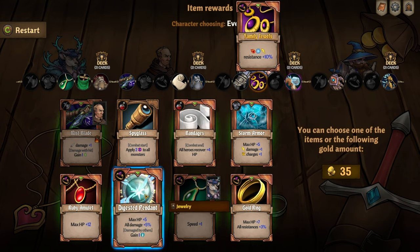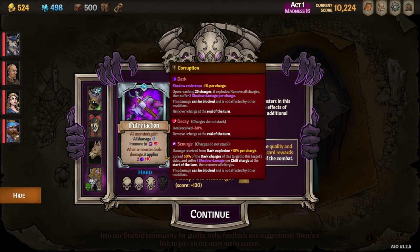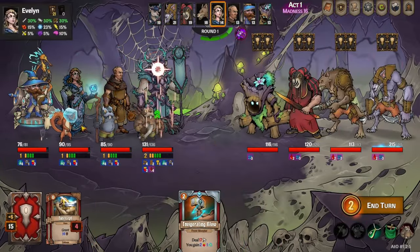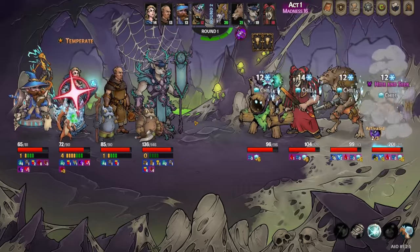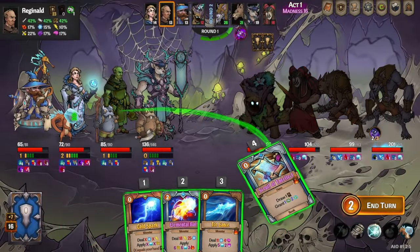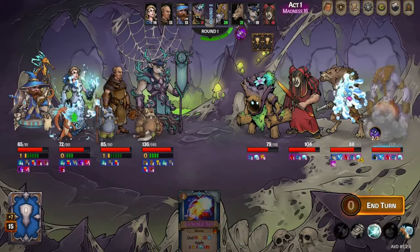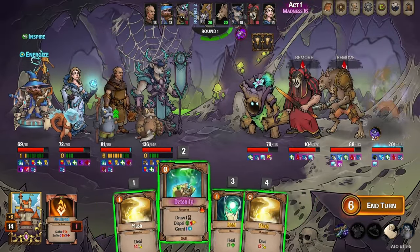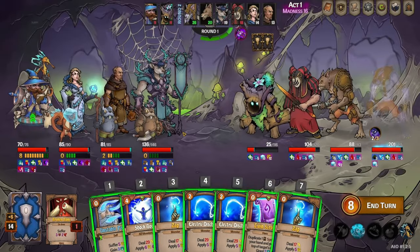The three new items are the Mistblade, the Storm Armor, and the Digestive Pendant. The Mistblade gains an evasion when you deal damage. Digestive Pendant gives you a plus 5% damage buff and when you're damaged by others it gives you a buffer too, making you a lot more tanky. The Storm Armor gives you plus 1 electric damage and electric charge, which is really neat to have on an armor. It's hard to justify taking unless you're always getting powerful on Wilbur some other way. Wilbur's a good person for the Storm Armor — that's part of why I wanted to take him on this route.